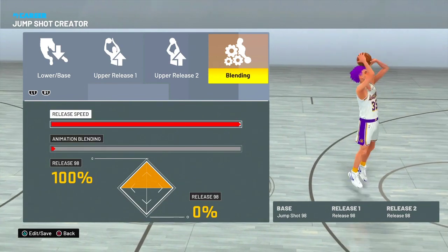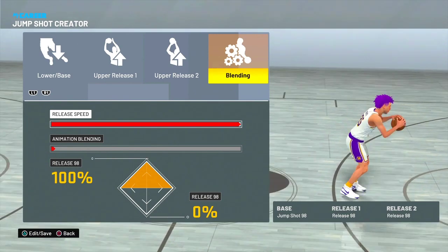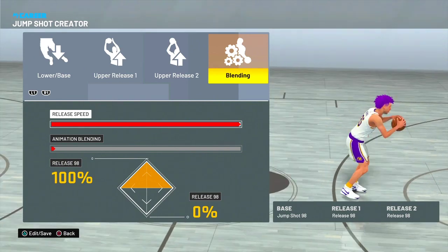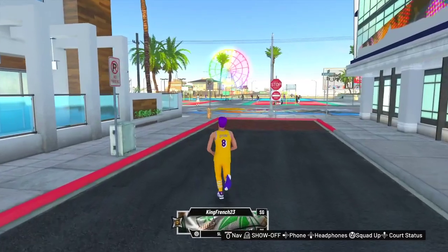Yeah, that's the jump shot right there — release speed all the way up. As easy as that. This is my jump shot as of right now. If I ever change jump shots and find one that works better, I'll make videos on it for sure. But as of right now, the smoothest, best green-light jump shot animation in 2K21 is this custom jump shot — pure 98 with release speed all the way up, Hall of Fame Quick Draw.